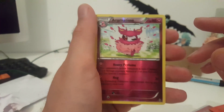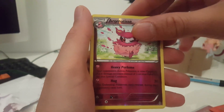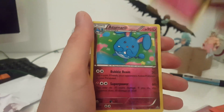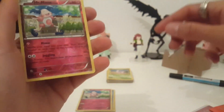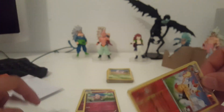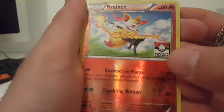Next pack is Aromatisse — Aromatisse reverse holo, Clefairy reverse holo, Azumarill reverse holo, and another Mr. Mime. Like, why did I order two of them? All right, nice.